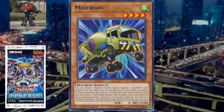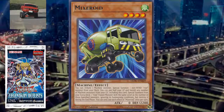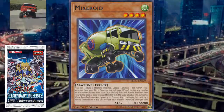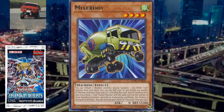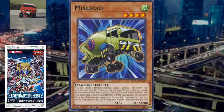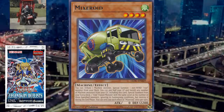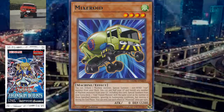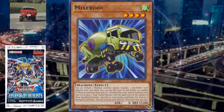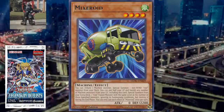You can pay half of your life points and banish any number of machine type monsters from your graveyard, including this card, to special summon from your extra deck one Roid fusion monster with the same level as the number of those banished monsters, ignoring its summoning conditions, but destroy it during the end phase. Just for context, you can technically summon out an Elemental Hero and Necroid Shaman - that's pretty funny. From what I'm seeing here on Dueling Book, the lowest level Roid fusion monster is Parasychroid at level 5, so at the very least you're banishing 5 monsters to activate this graveyard effect.